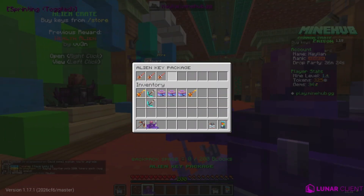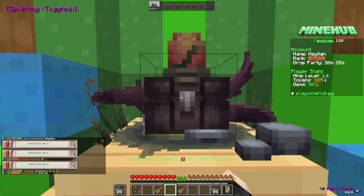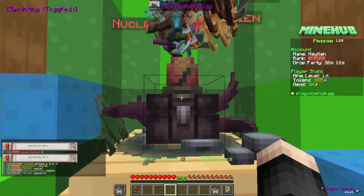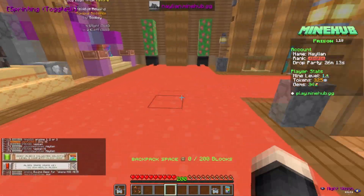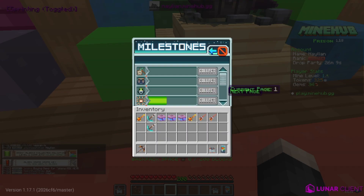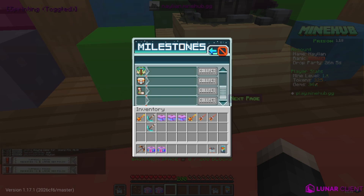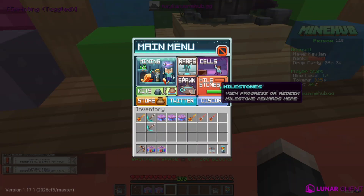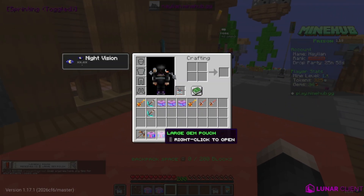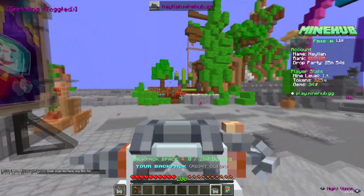I believe I have an Alien key package, so let's get all these Alien keys and go to the Alien crate and open it. We got a lot of crate keys now. We received one health Alien, and we also have a milestone — actually two milestones I can redeem. We've collected all those milestones and now we have large gem pouches.